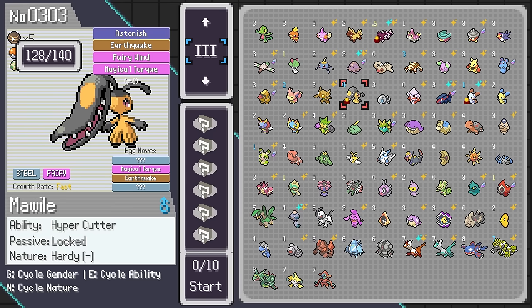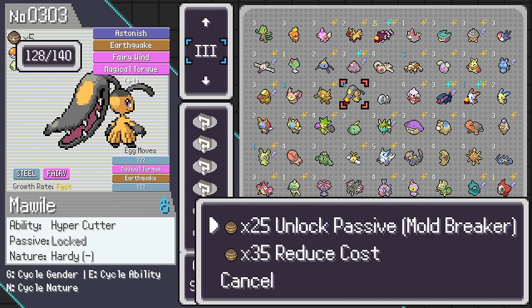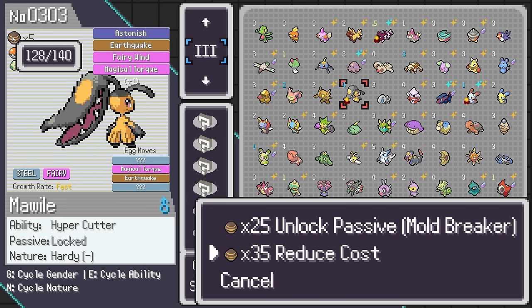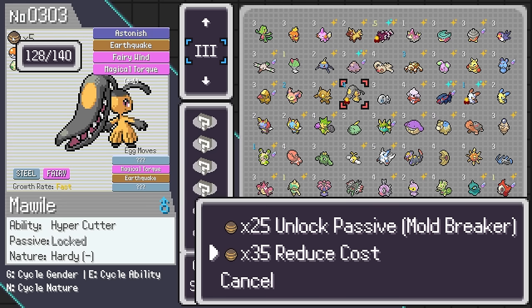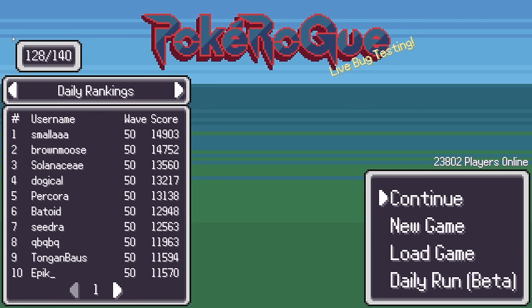That's going to be it for me. I'm going to keep farming for my Wyrdeer — we still need 25 candies for Mold Breaker and 25 for reduced cost, which shouldn't take too long. It needs to be done to do those specific runs. Anyway, thank you guys for watching and I'll see you in the next one. Bye.